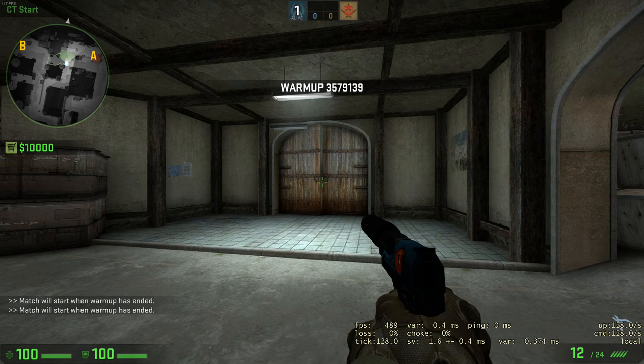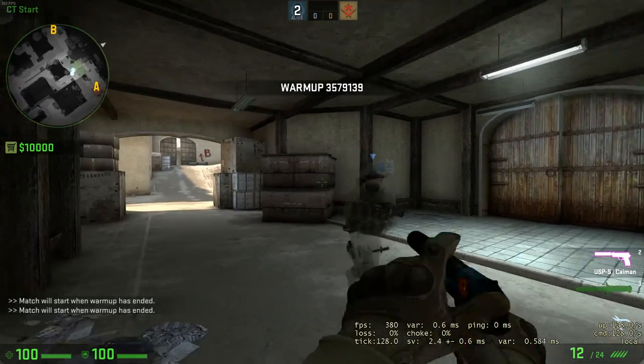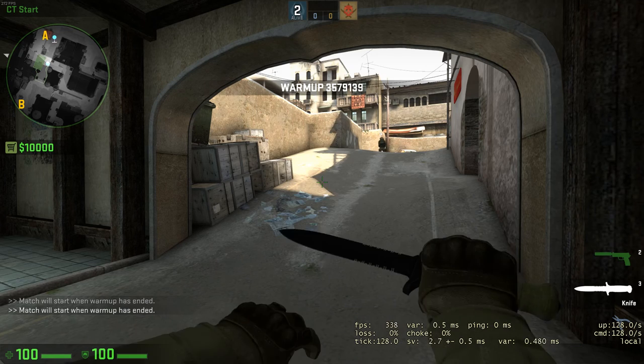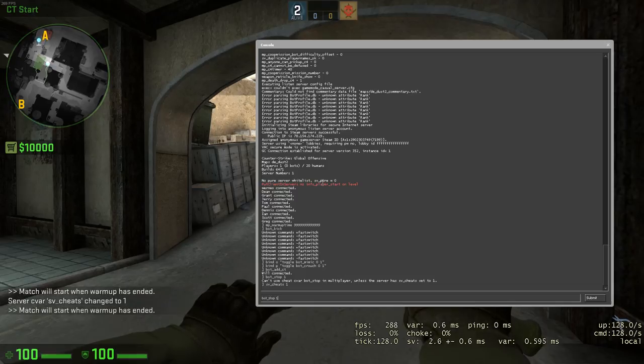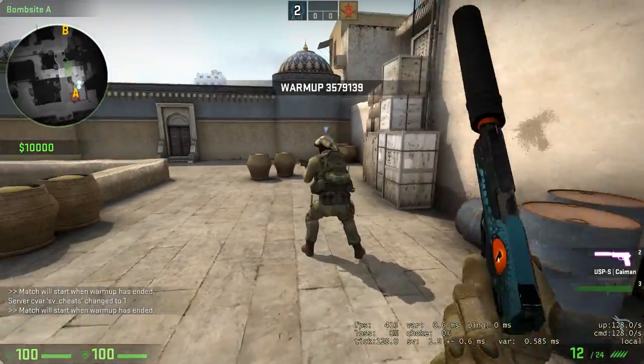Now, to test it, you should add one bot to your team — for example, bot_add CT. After that, stop the bot using bot_stop set to 1. But before that you should enable sv_cheats — I almost forgot. Now with bot_stop set to 1, the bot is stopped.